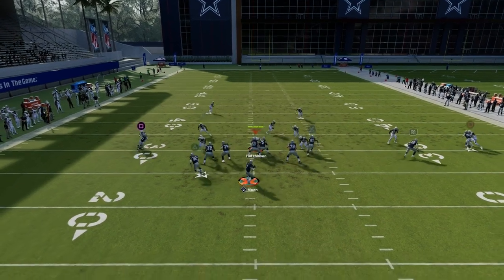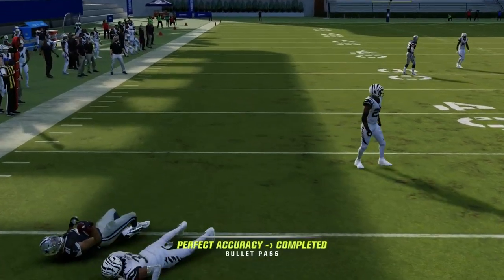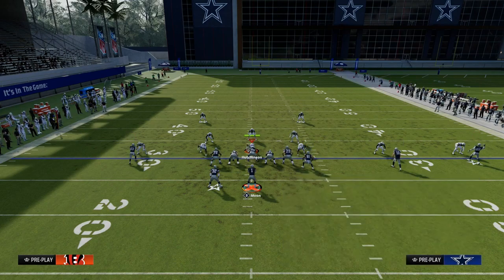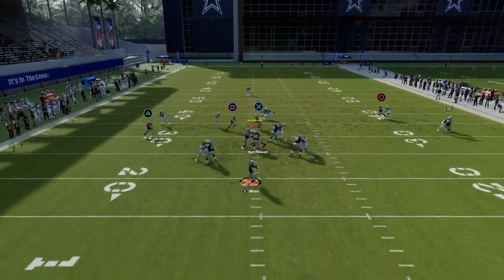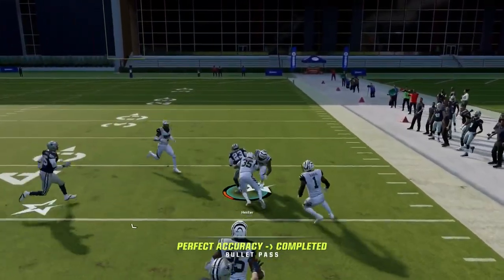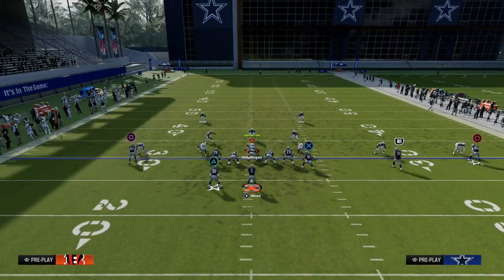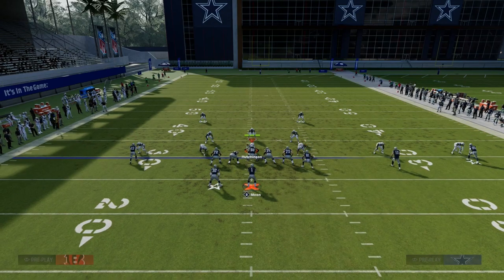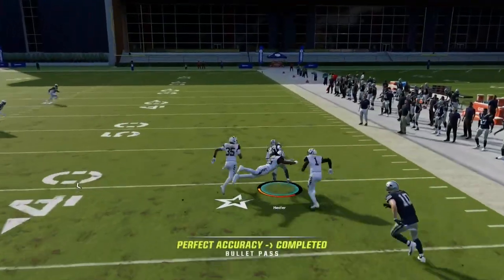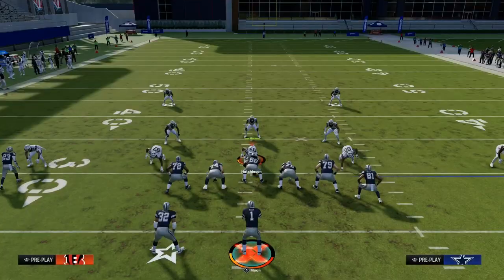This play is well equipped to attack any defense your opponent throws at you, and the beauty is it's so simple — you don't need any hot route gems or a hot route master. You're going to get wide receivers wide open. U trips does that this year. If you want my entire U trips offensive ebook, join the Patreon — the link is in the description. I think this offense is really versatile, and you get all the other ebooks too — 14 offensive and defensive ebooks. Thanks for watching.